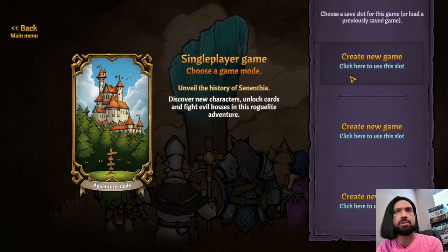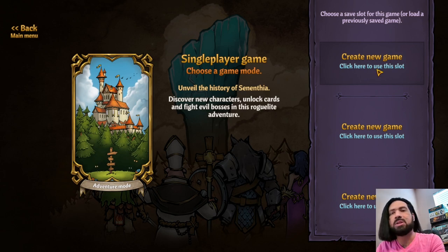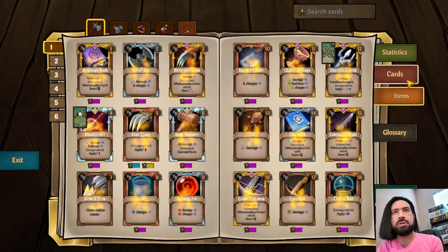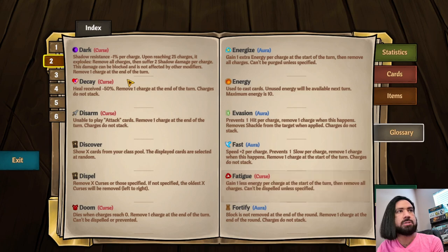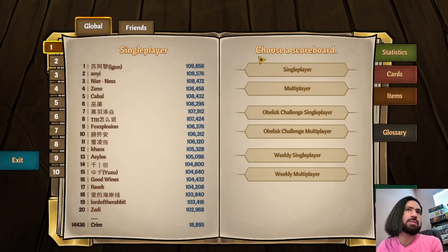This game has a host of convenience features that I wholeheartedly support. You can have multiple concurrent runs, you can close the game without losing any progress, and you can restart a fight if it went poorly due to bad decisions. There is an in-depth guidebook that explains every card effect, and when you mouse over an effect it tells you in detail what it does. The game keeps a record of your previous runs, as well as leaderboards — and the scores on the leaderboards are all completely possible, meaning the developers work to scrub cheated results.